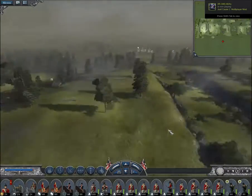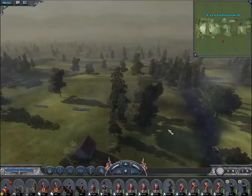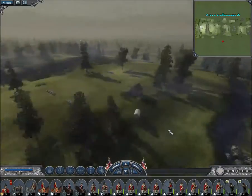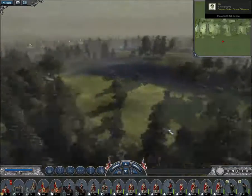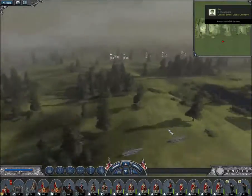However, it is only number five because there are ways around it. It takes a lot of strategy and you will take a lot of casualties, but there are ways around this. And it's also the fact that only one person out of every six is in an unfortunate position.